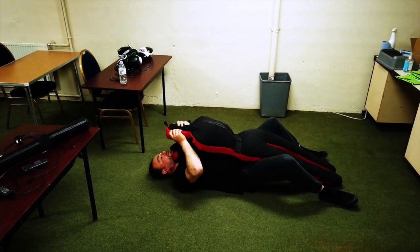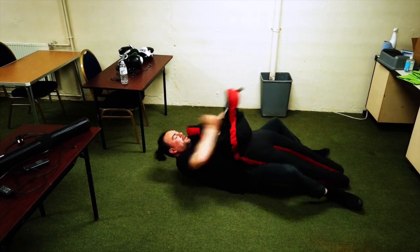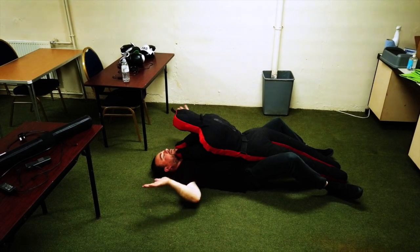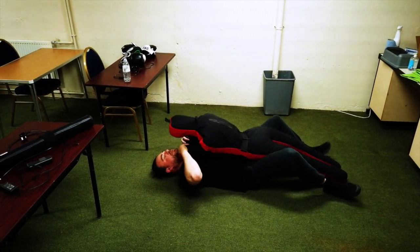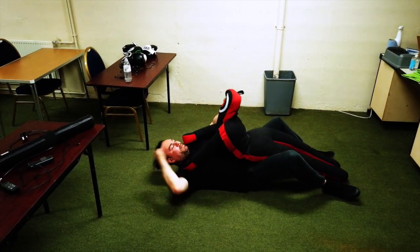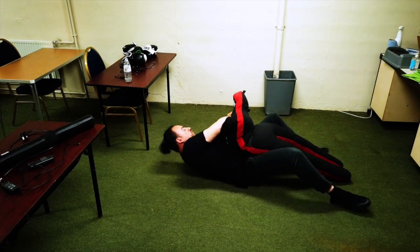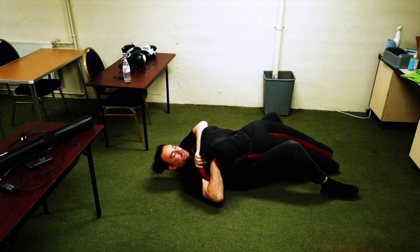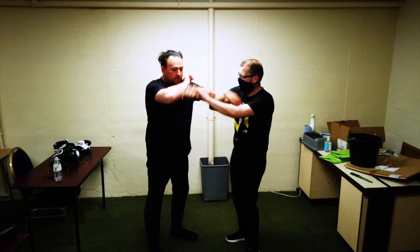Or grab both eyes, pull it back and then hit the throat, or go into the ears — so if they're strangling you, into the ears, pull back, go into the lock, or grab the neck and pull the neck this way. This is really training the fundamentals.